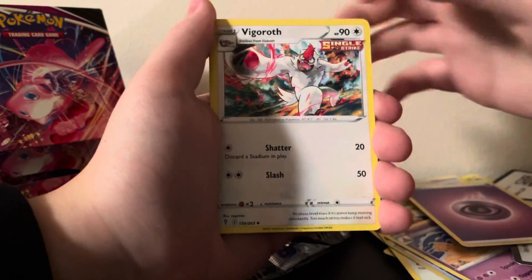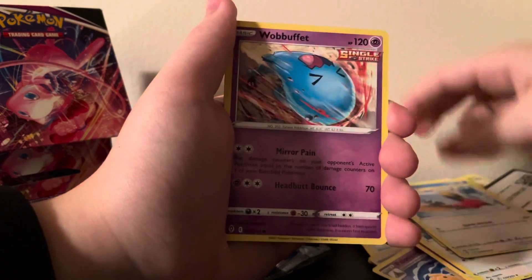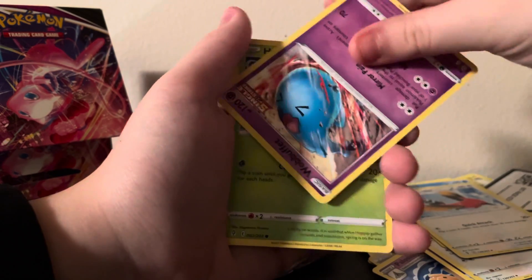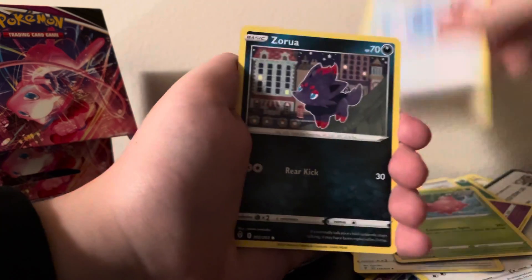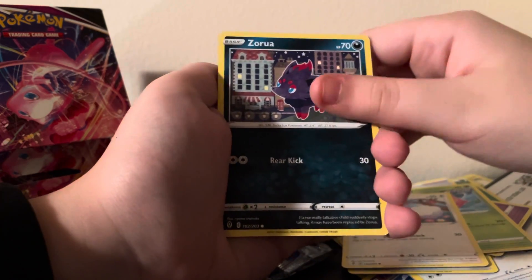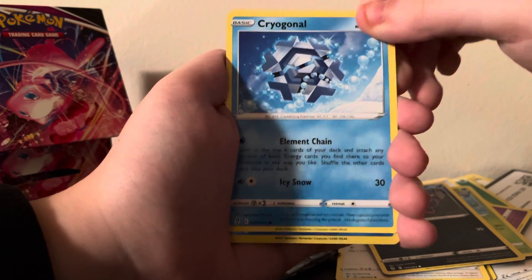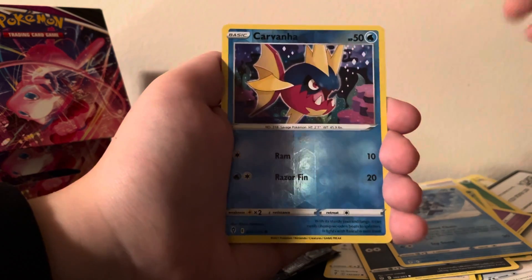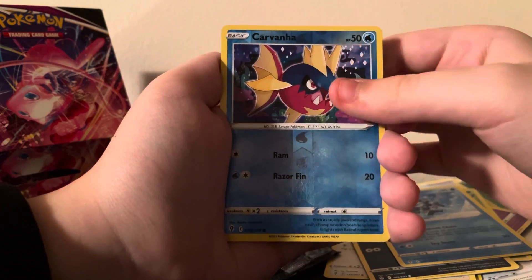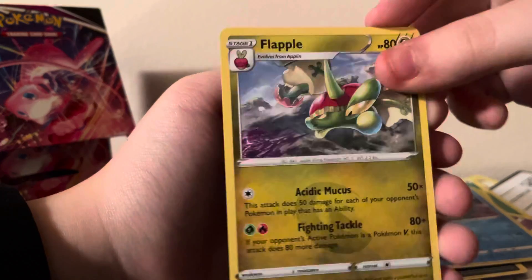Alright. Psychic Energy, Vigoroth, Lombre, Fletchinder, Wobbuffet — twice — Hoppip, Swablu. Oh, cute. Why do they have to make all of the Pokemon in the card game look extra cute compared to how they look in the normal games? Flapple non-holo. That is okay.